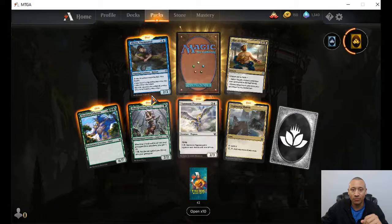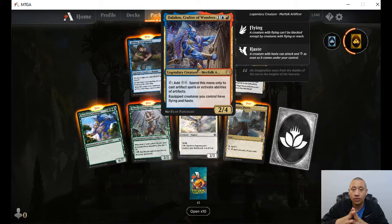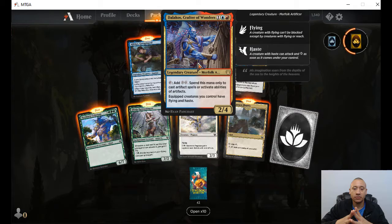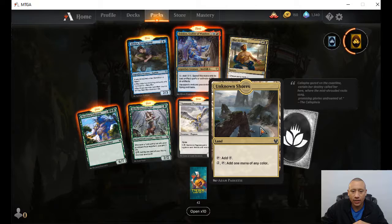Our rare — Dalakos, Crafter of Wonders. Very cheap: one blue, one red, and a colorless — two-four. Tap it to add two colorless, spend this mana only to cast artifact spells or activate the abilities of artifacts. Equipped creatures you control have flying and haste. Then we got Unknown Shores — colorless, pay one and tap it for mana of any color.